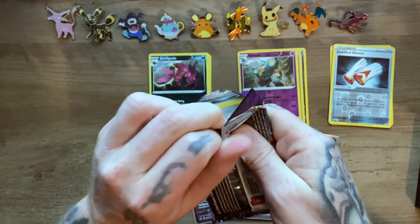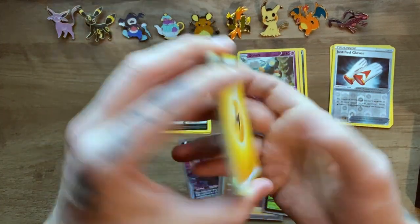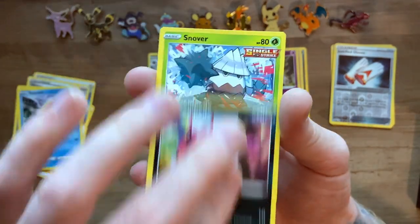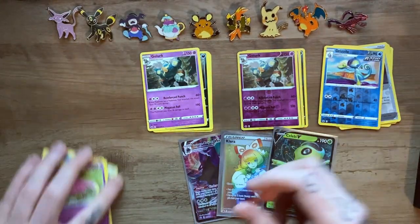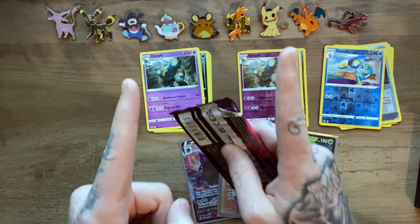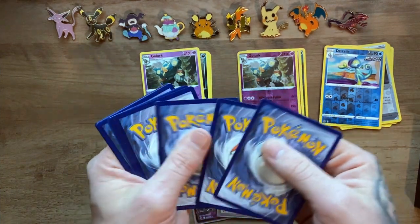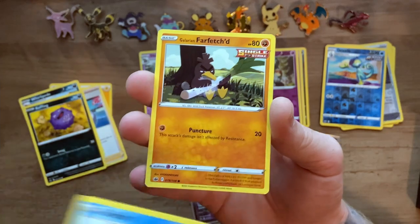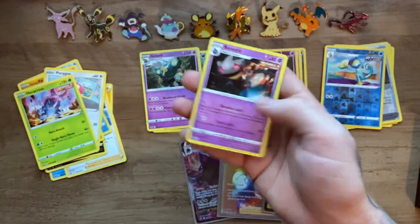Moving on into the next pack. Code card. Four cards off the top — Electric Energy, Crabominable, Aaron, Snorunt, Venipede, Snover, Galarian Slowpoke, our reverse holo is a Drizzile, and a Golurk is the non-holo rare. This is brutal. One more pack — can we get one more Galarian bird? Not a Moltres — and there it is.